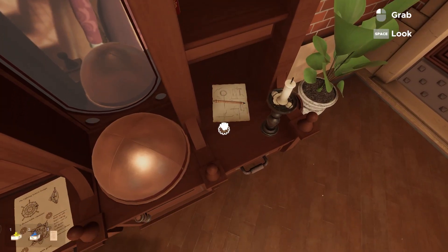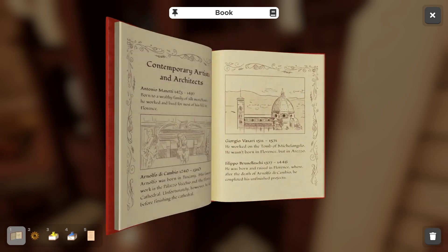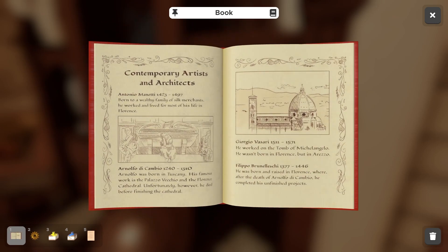Yellow paint. Another note. A gear - I'll take that. Something to read: Architecture of Today. Contemporary artists and architects. Antonio Minetti, 1423-1497, born to a wealthy family of silk merchants - he worked and lived for most of his life in Florence. Arnolfo de Cambio, 1240-1310, was born in Tuscany. His famous work is the Palazzo Vecchio and the Florence Cathedral. Unfortunately, he died before finishing the cathedral. Giorgio Vasari, 1511-1571, worked on the tomb of Michelangelo - he wasn't born in Florence, but in Arezzo. Filippo Brunelleschi, 1377-1446, was born and raised in Florence, where, after the death of Arnolfo de Cambio, he completed his unfinished projects.